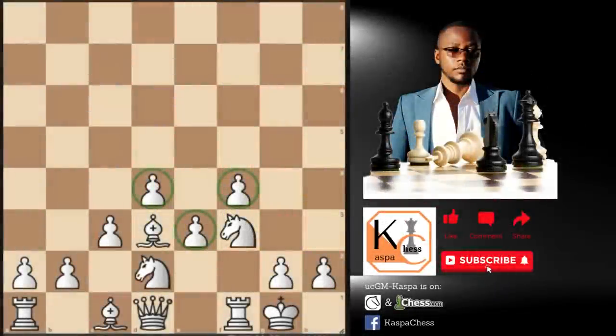Whatever black does, this will be our main desirable pawn structure, or simply our main setup. In this video, I want to take a different approach of teaching you how to play the Stonewall Attack, which you can also play with black pieces, by the way. The first thing we simply want to have is this triangle of pawns in the center, and the only piece we're going to hurt in the opening stage will be the dark-squared bishop.